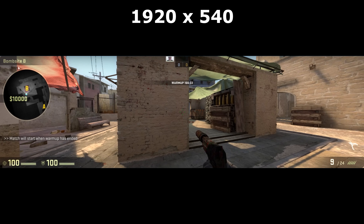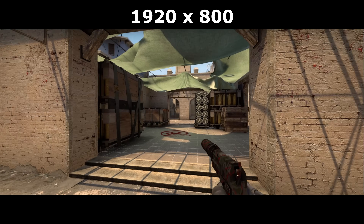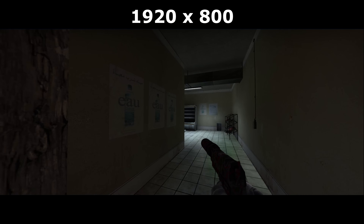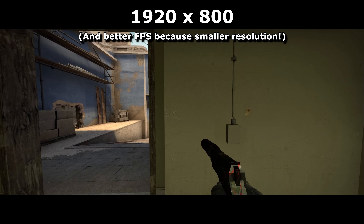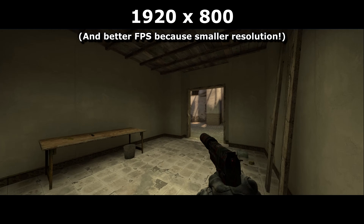In-game it'll look like this. Perhaps a little bit extreme — something like 900 or even 800 seems like a nice compromise if you want a little bit of extra peripheral vision in-game. The downside is that, using this mode, you'll have black boxes at the top and bottom of your screen.